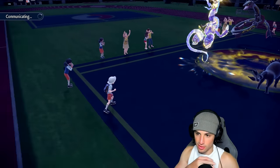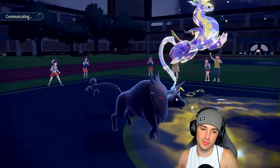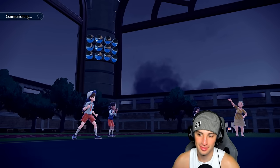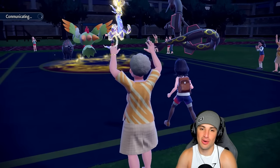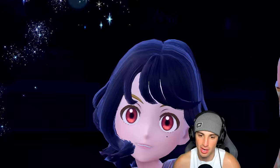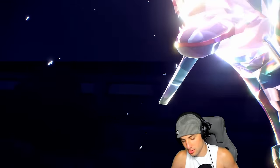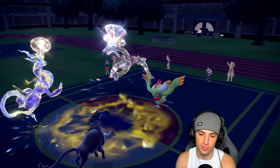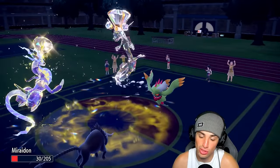Rayquaza set up a Swords Dance. How can I deal with this? Ditto would have been sick here. There's the Normal Tera — I'm ready to play. We know you're going for E-Speed. Are you attacking Miraidon? They did set up Trick Room — kind of good for us but E-Speed just... Oh man, who you going after? You're going for Gleam actually — we outspeed which is good news. Can you soak this? You do soak it which is good. We outspeed you — what was it, a speed tie? Oh no, you went for Trick Room turn one.